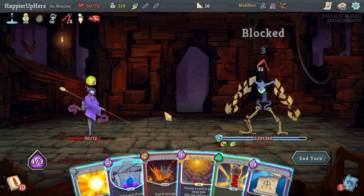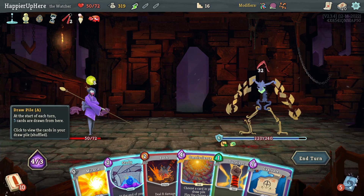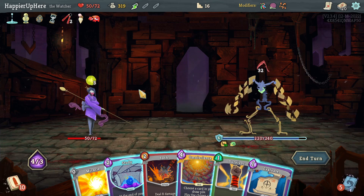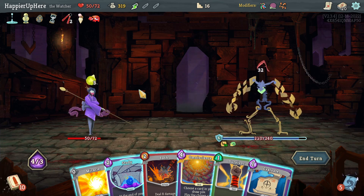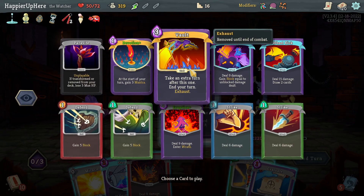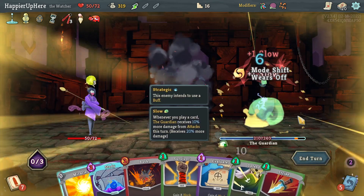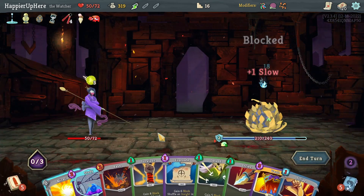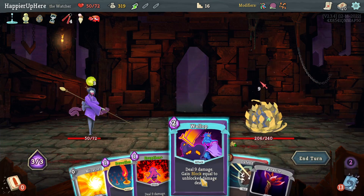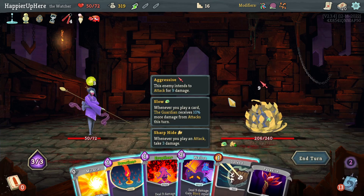I need to deal 19 damage but I'm unable to unless I Omniscience something like Wheel Kick. It's a bummer — I was really hoping to Omniscience the Devotion. I think it has to be Wheel Kick. Omniscience the Wheel Kick — okay, I didn't even break through the other point of block. Nine incoming — Wallop isn't enough. I have to play Devotion.